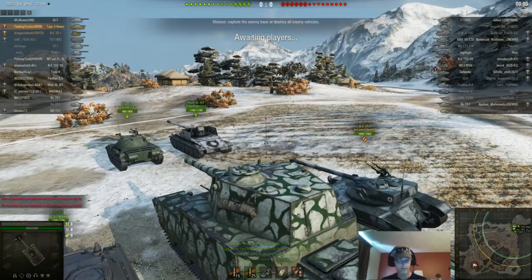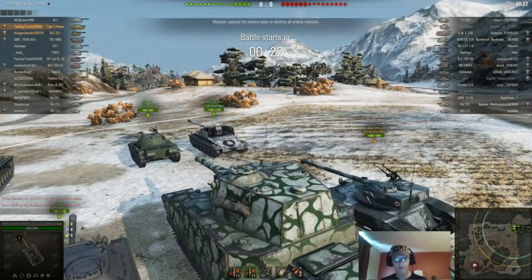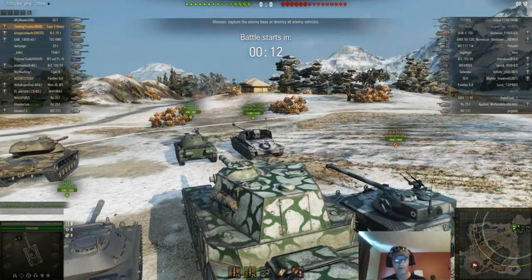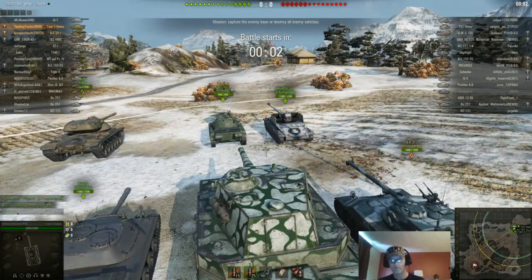Alright ladies and gentlemen, this is Tanking Trucker and we are in a match in the Type 5 Heavy with that new derp gun on Sacred Valley. The tank lineup was pretty comparable — both had three artilleries. Heavy-wise, we had an IS-7, an E5, and a 57 Heavy. We also had a 5120, which is a French tank but still has the 50B gun.